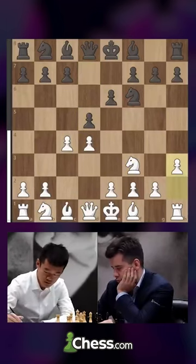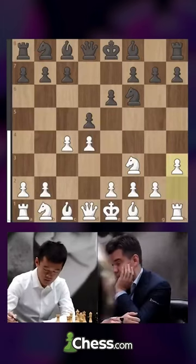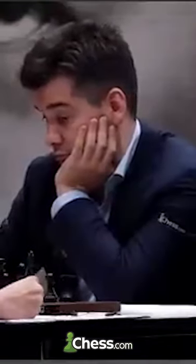Whoa, what? He mouse-slipped — the wrong one, not that one. The board is going to split — h3, and it happens. He tried to play g3, the hand slipped to the right. This is crazy. This is crazy. Wow.